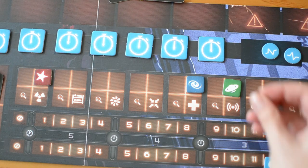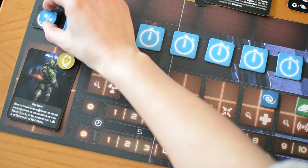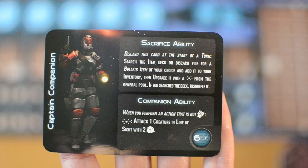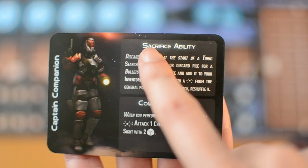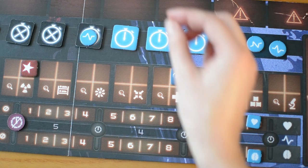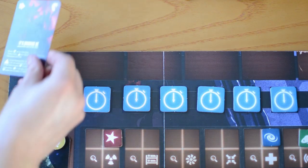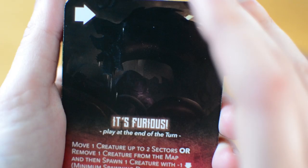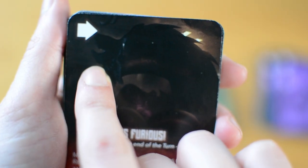Each turn, after you flip over the next turn token, you may spend one adrenaline token to recover one life or one self-control, but it can never go beyond the healing cap — the position of the round marker between your health tracks. You may also discard a companion to activate their sacrifice ability, and you may declare if you're going to trigger bullet time. Then you declare the first action, at which point one or two reaction cards may be played. Then you resolve the action and if bullet time was triggered you declare the second action and resolve it.